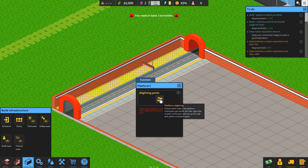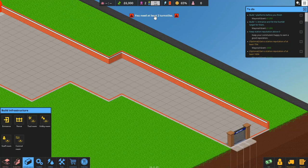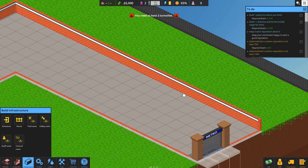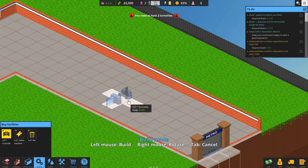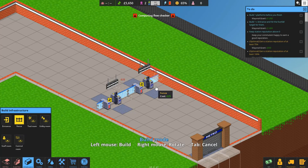We want to tell passengers to alight and board the train on this side. Left-click here until this one is yellow and that one stays restricted. We need at least two turnstiles — that's a turnstile to get into the metro station, exactly like what you see on most metro systems. I'm going to have a little area for ticket machines and that kind of good stuff before you get into the actual station. Let's find turnstiles — we need one going in, one going out.